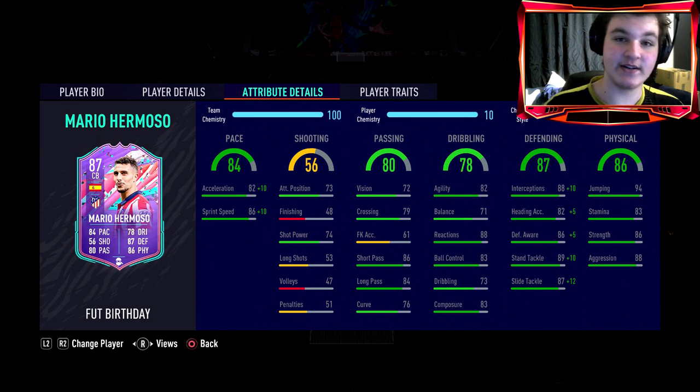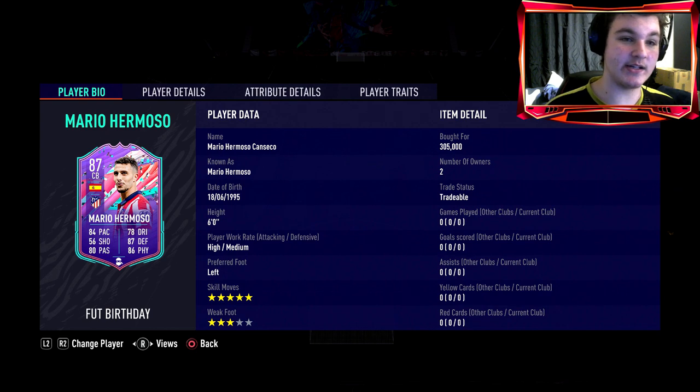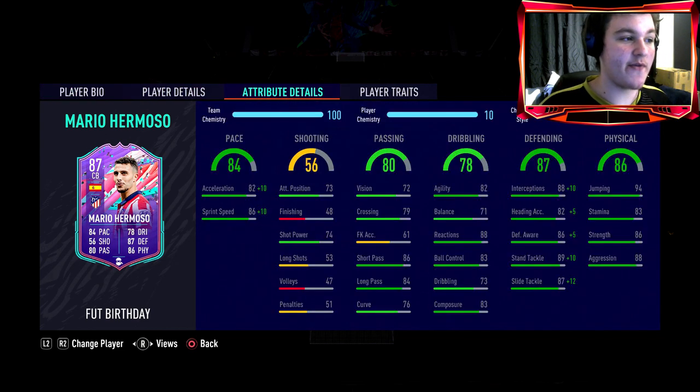Defensively he is phenomenal. With the Shadow chemistry style he goes to 99 slide tackle, 99 stand tackle, 91 awareness, 98 interceptions — honestly unreal. He doesn't have any traits. What I really like about this card is the five star skill moves, but the work rates are the one thing that puts me off a little. High attacking work rates for a center back is not good, and medium defensive work rates for a center back is not good whatsoever.